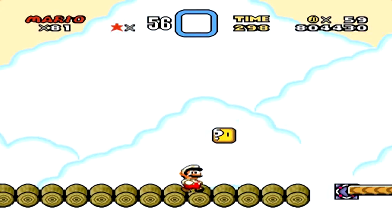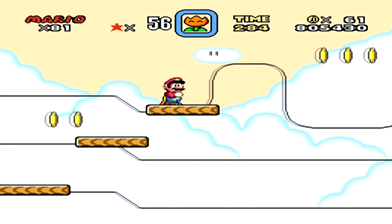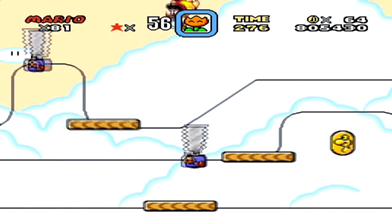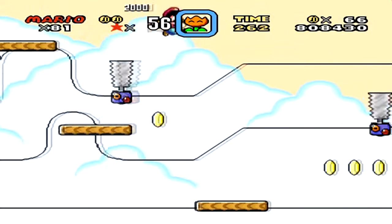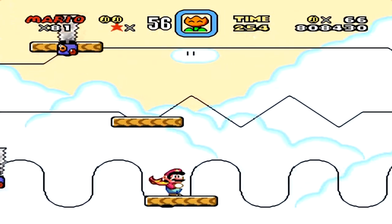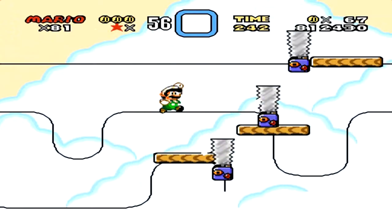Now we're on world 4. Taking the normal path makes world 4 the shortest world in the whole game — and I'm not kidding, it is really fast. Getting all the dragon coins in this level is kind of tricky. I believe the next dragon coin is down here where you have to avoid all these saws.